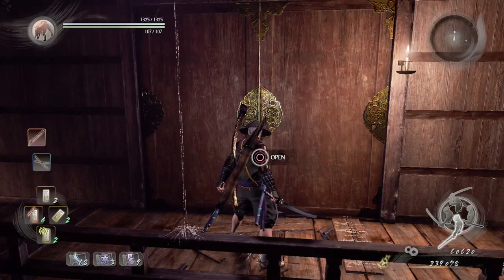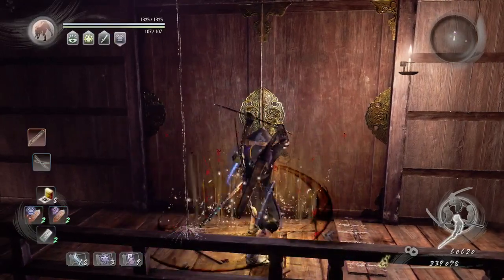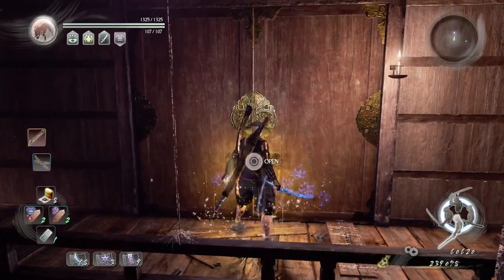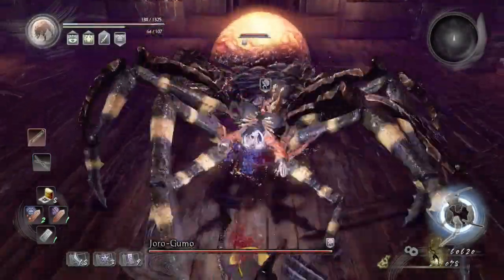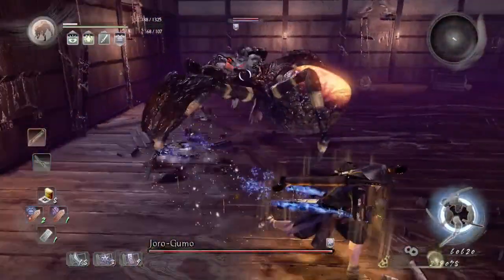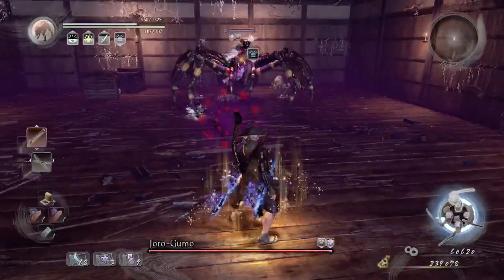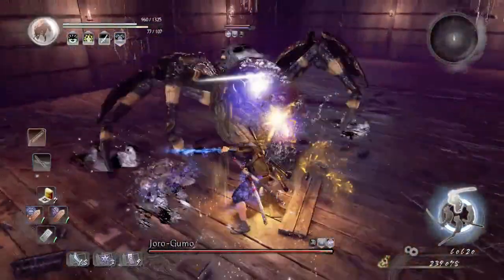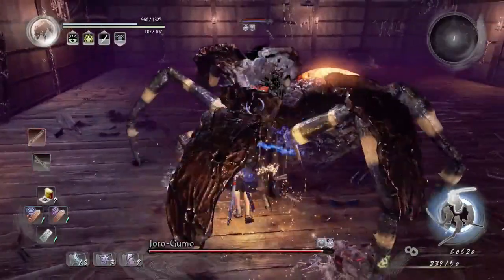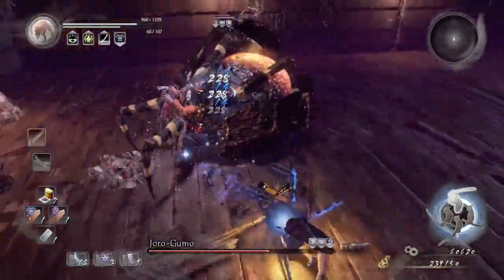Use kekai and carnage, cover your dual wield with water, and when the battle starts immediately use sloth. Expect to get hit - if you have high enough armor you should survive. Then use the wheat talisman, switch to high stance, run behind her, and hit her once. She'll drop to a fetal position.